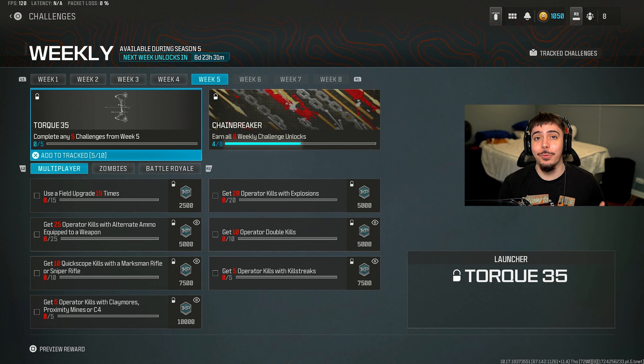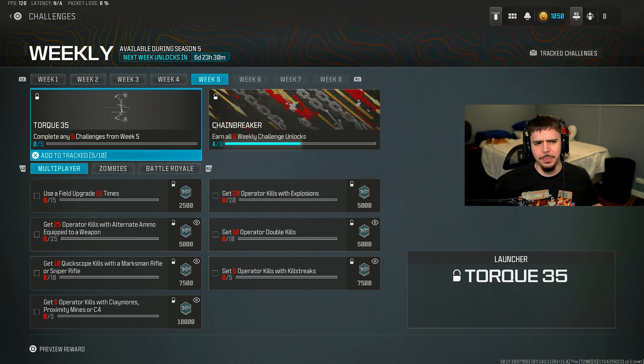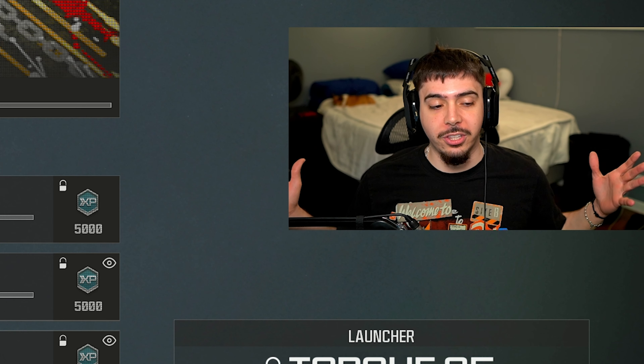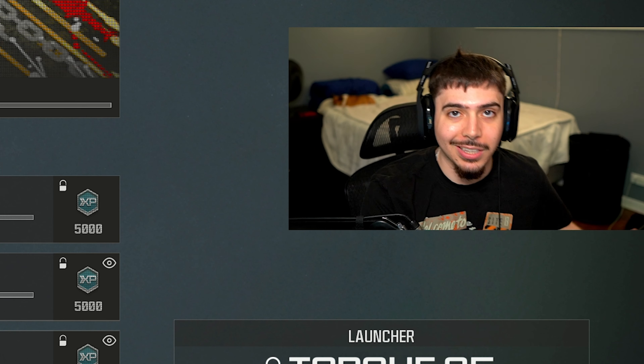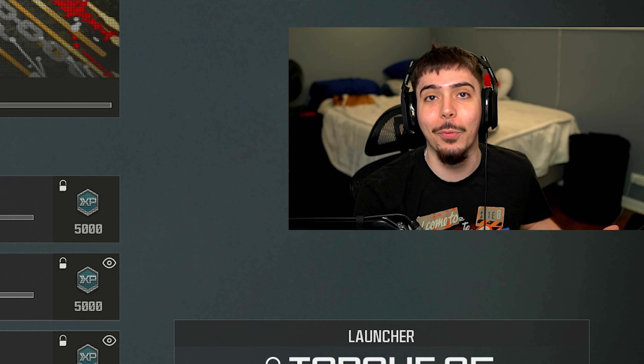It's week five and the Season 5 Reloaded update is here. This week we're unlocking the Torque 35 launcher — it's supposed to be a crossbow, I don't know why it's classified as a launcher. No aftermarket kit this week. We're going to complete five challenges, unlock it, and see how good this brand new launcher is in Modern Warfare 3.